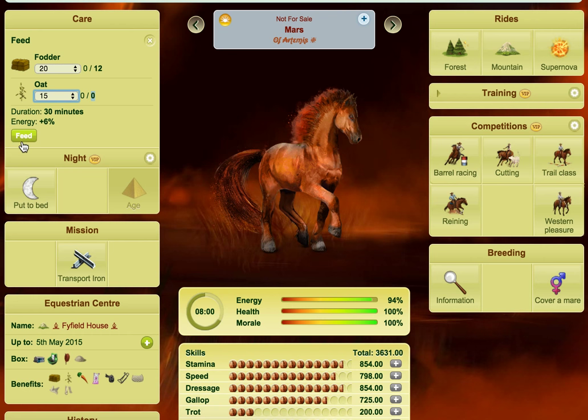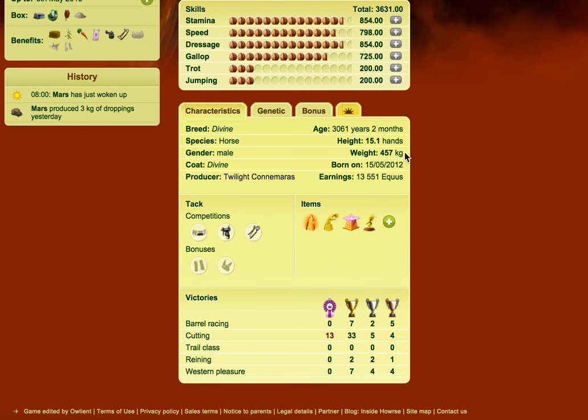If you come and wake your horse up every day and overfeed it every single day, the horse does go up in weight. You can actually see the weight — it's down here just between height and the birth date. So you can see how much the horse weighs at the minute.